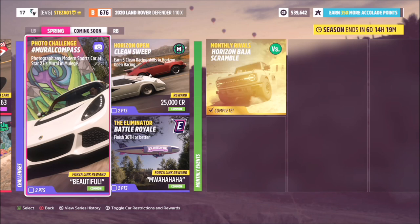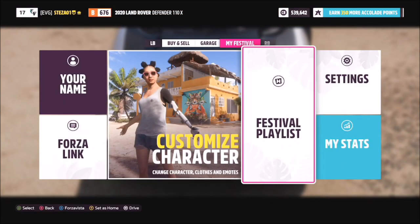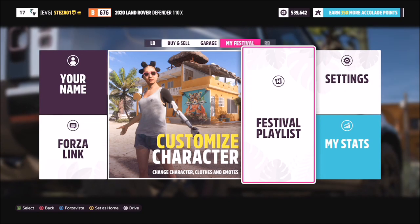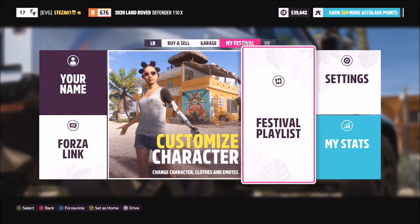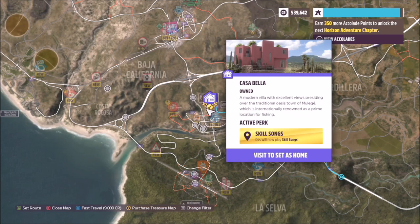This one is actually quite easy to do, but before you get into it you need to be able to unlock the festival playlist and the actual photo challenge. In order to do this, you obviously have to first complete the initial drive, the first few races, and then continue on to unlocking your first house.